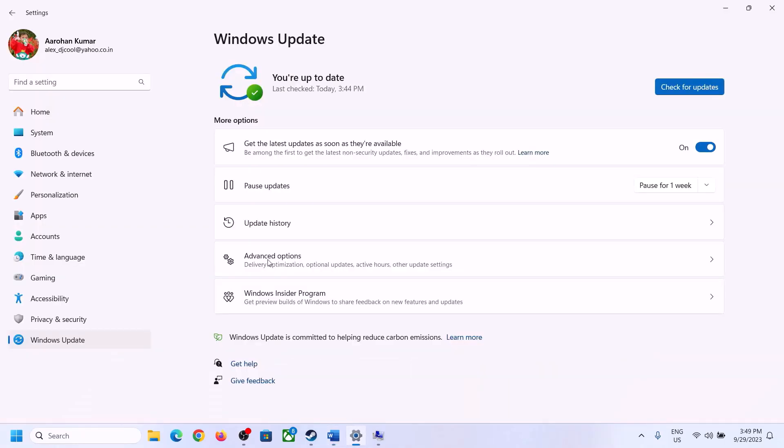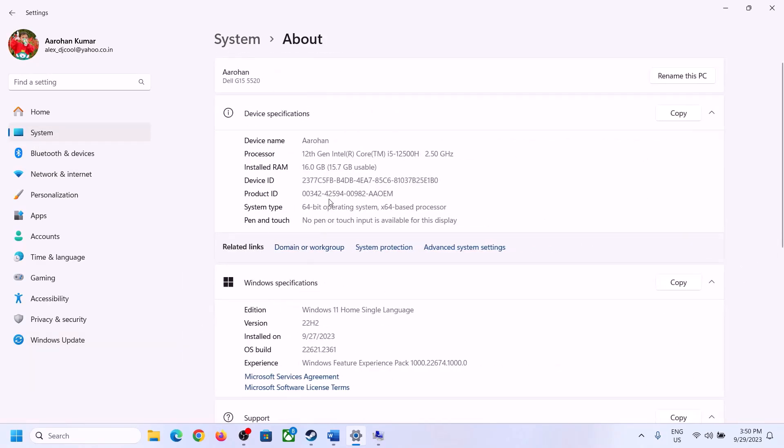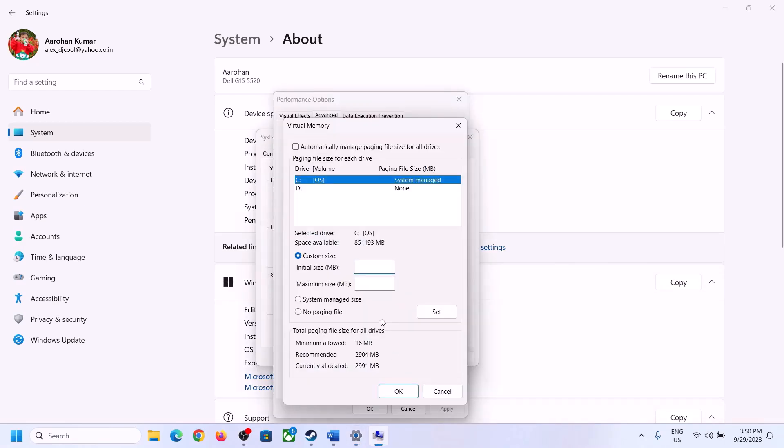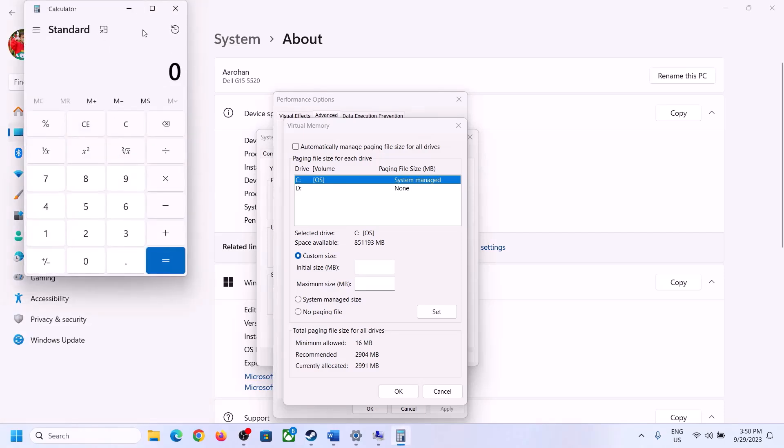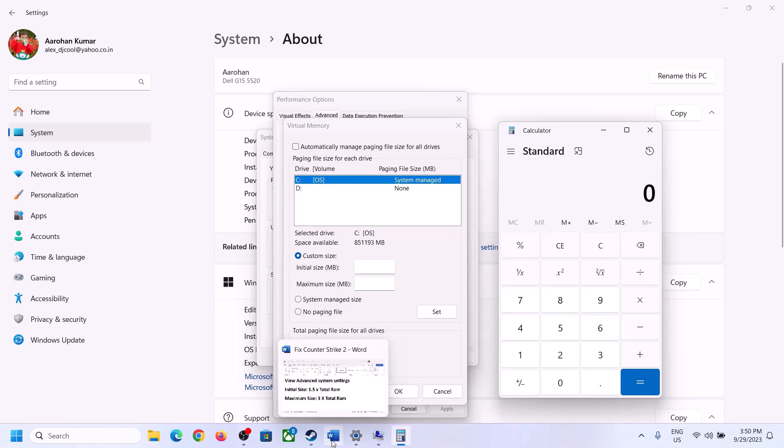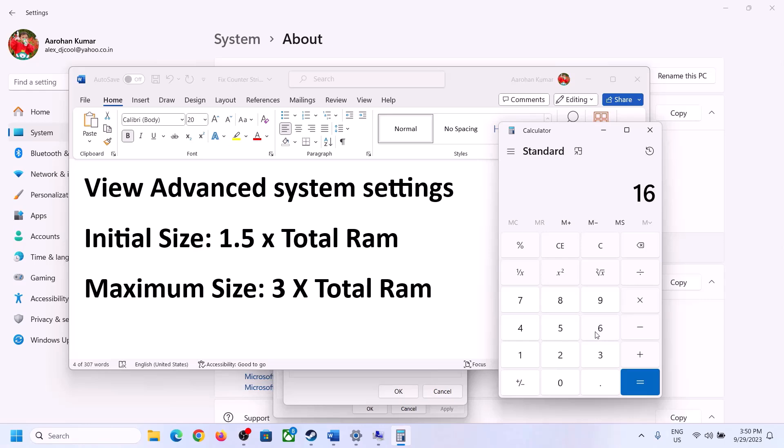Put a check on Custom Size. For Initial Size, the value is 1.5 times your total RAM in megabytes. Check your total RAM in Windows Settings under System > About. For example, if you have 16 GB of RAM, convert to megabytes: 16 × 1024 = 16,384 MB. Then multiply by 1.5, so the initial size would be 24,576 MB.